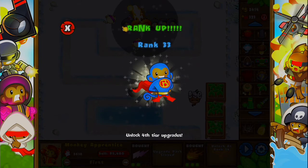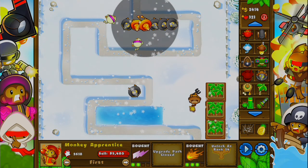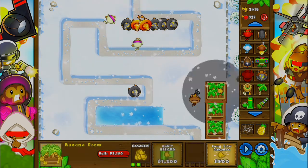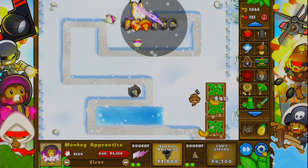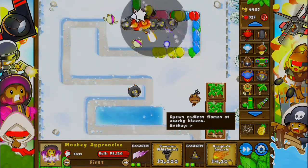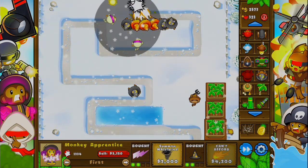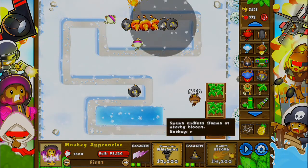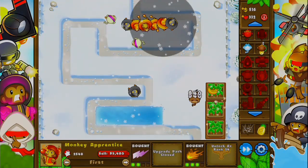Ranked 33. Maybe because I leveled up. Got any super monkeys yet? No, I do not — because we are doing the three-tower challenge. The banana farmer doesn't count as a tower, that counts as a helper. So we could wait until we can get another one of these, which we need a lot more of. And then we'll get another one because these actually help so much. I might put one here. Is that going to make it through again? Awesome, it didn't!